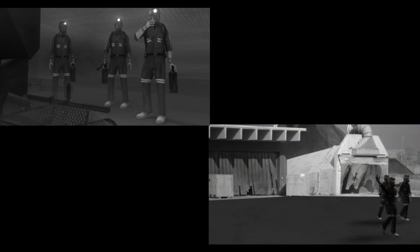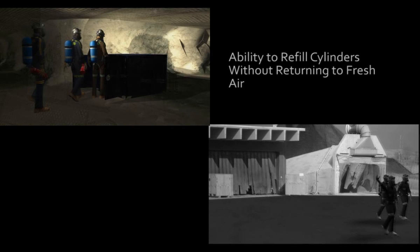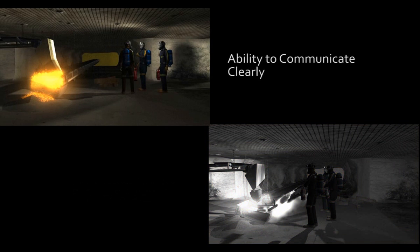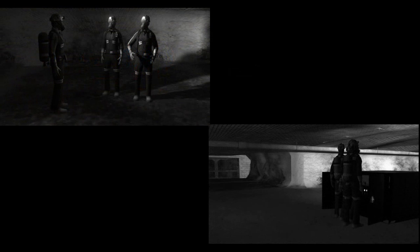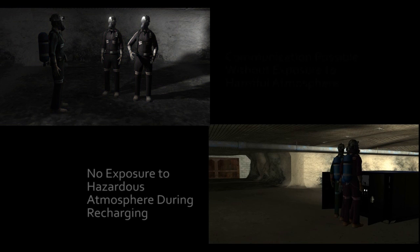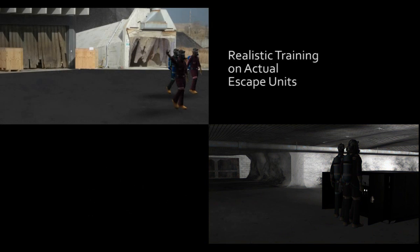Drager SCBA benefits to firefighting include: ability to refill cylinders without returning to fresh air, and equipment suitable for firefighting, and ability to communicate clearly. Drager SCBA benefits to escape teams include: communication possible without exposure to harmful atmosphere, no exposure to hazardous atmosphere during recharging, and realistic training on actual escape units.